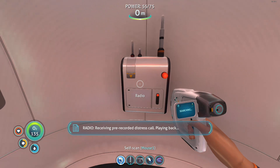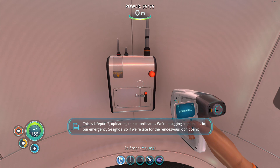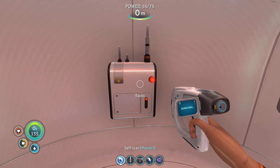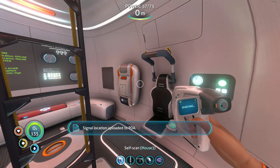Receiving pre-recorded distress call, playing back. This is life pod three, uploading our coordinates. We're plugging some holes in our emergency Sea Glide, so if we're late for the rendezvous, don't panic. Also, don't go home without us. Seriously. Three out. Signal location uploaded to PDA.